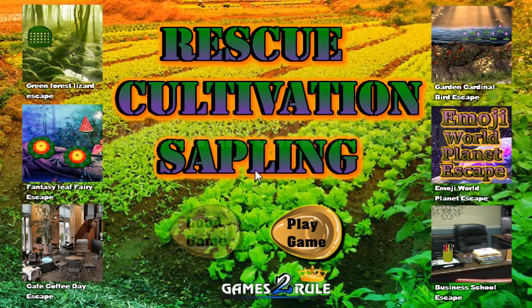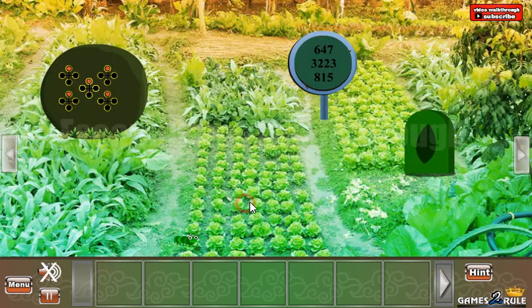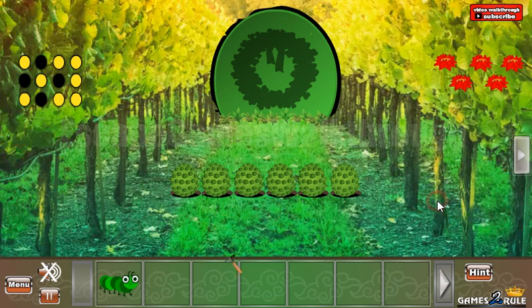We are playing Rescue Cultivation Sapling by Gamester Rule. Let's play. Let's go to the left, take the caterpillar, and go to the left, take a pickaxe.